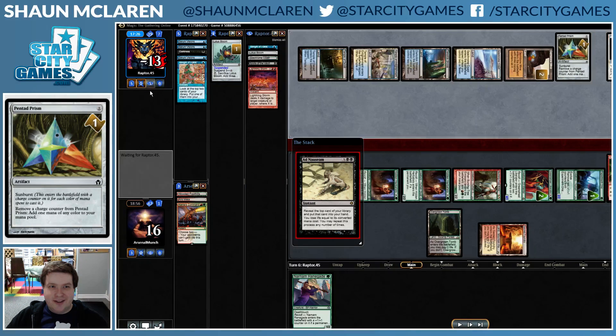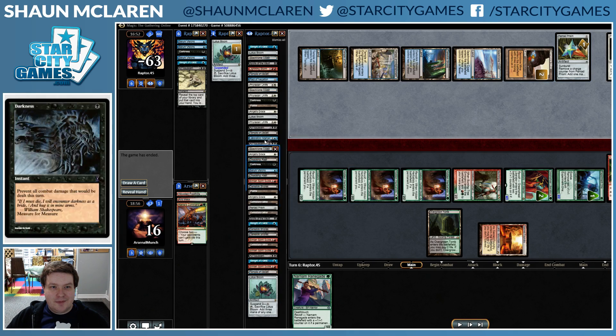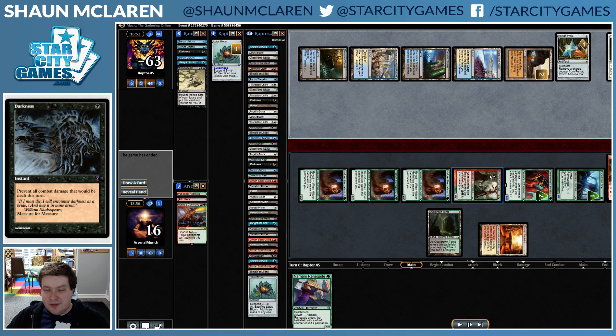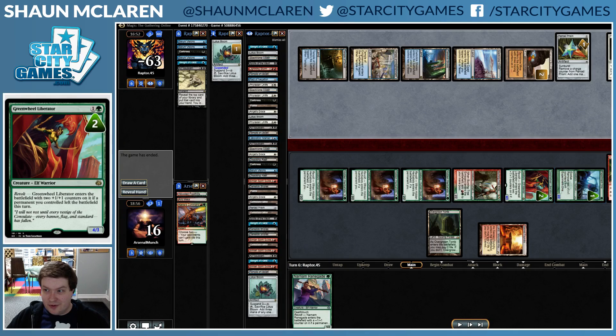We get Darkness out of the game and observe how many Darknesses our opponent has before we lose — and of course they have plenty to kill us with. Darkness, Darkness, Darkness, Darkness, Darkness, Darkness, Darkness — three Darknesses. GG, good games. That was a beast of a start that was shut down, unfortunately for us.